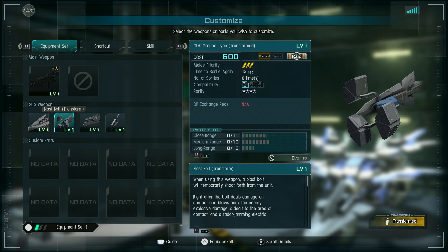I assume the Delta Kai's alternate mode is known as a wave rider. When using this weapon, blast bolt will temporarily shoot forth from the unit, and right after the bolt deals damage on contact and blows back the enemy, explosive damage is dealt to the area of contact and a radar jamming electric current is generated. Note that the blowback effect will not apply to enemies already under a status effect — same description as the mobile suit version, basically.